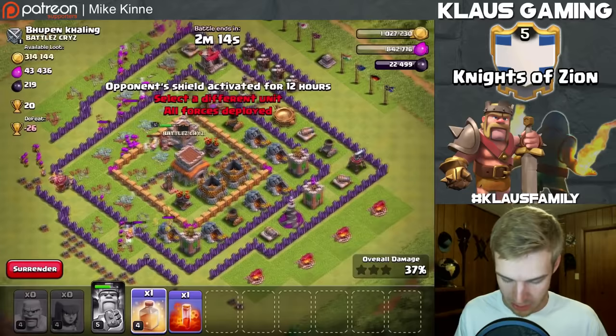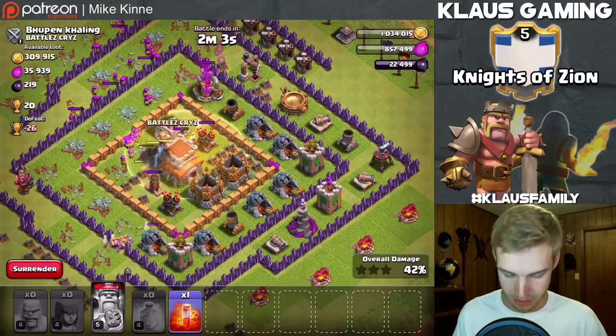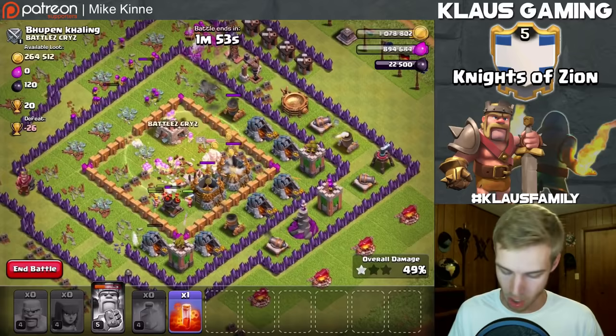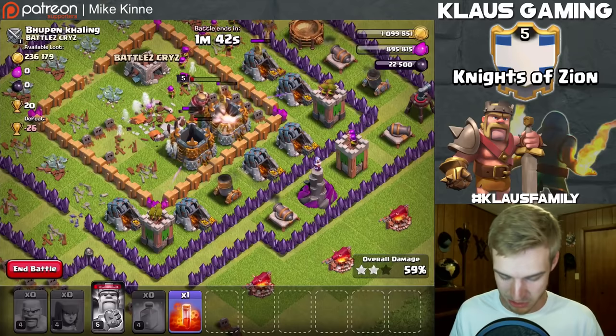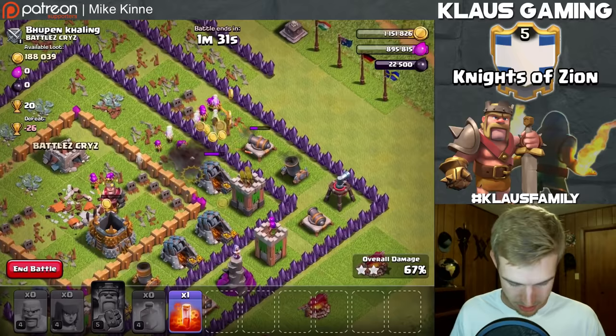Let's drop the heal spell there. That's going to keep everything alive in the core that the mortars are targeting, so everything can kill the outside after the core is cleared. Let's take down this mortar over here - yes! The heal spell wore off super quick. I'm so used to max heal spells, that was kind of disappointing. The king is down. We got some archers doing work but another mortar - those things are powerful.